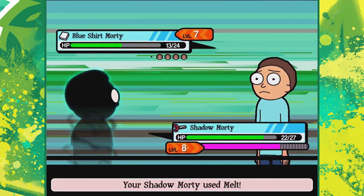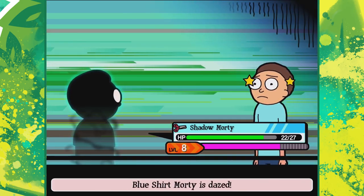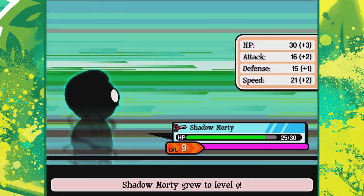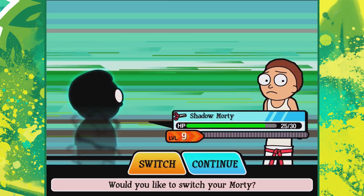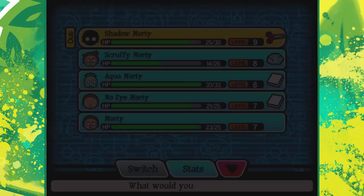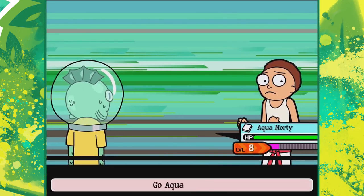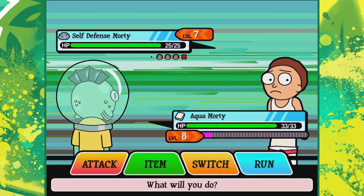These aren't the Mortys I'm looking for - off we go! Melt - yeah boy! That's all right, just snuck right down to the lowest HP. I didn't think that was going to finish him off. Level nine - go on shadow Morty! He learned Haunt. I'm fairly certain you're rock because you're self-defense, so we're going to throw out... actually was it aqua Morty? Yeah, let's go for aqua Morty. Before I do that I just want to check my Mortys.